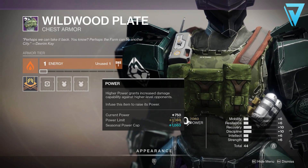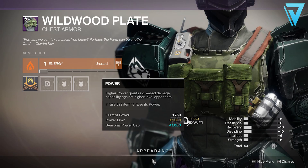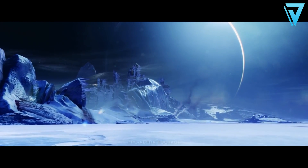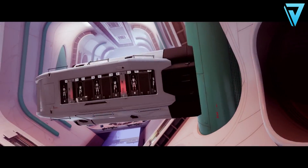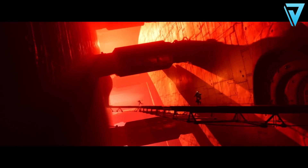If we take a look at the armor over at Devrim, we've got the Wildwood Plate here. As we can see, the power limit is 1360 — this will take you up to season 14, which is the summer next year ahead of the expansion The Witch Queen. It's very likely that as new seasons roll out we'll chase new armor with hopefully better stat rolls. However, as a new light player, if you want to make sure you're not going into an expansion or season on the back foot, this is your opportunity.